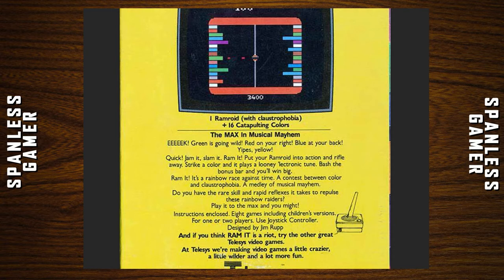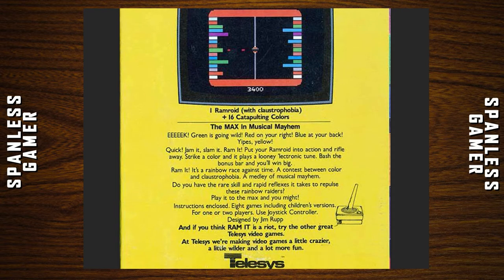I hate rainbows — the way they crawl up your butt. Eight games including children's versions for one or two players. Designed by Jim Rupp. And if you think Ramit is a riot, try the other great Telsus video games. I'll be sure to do that.